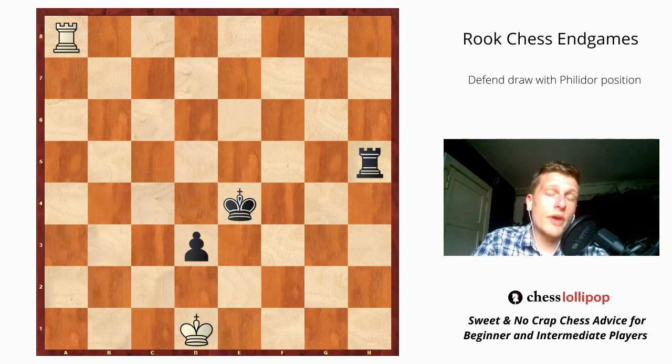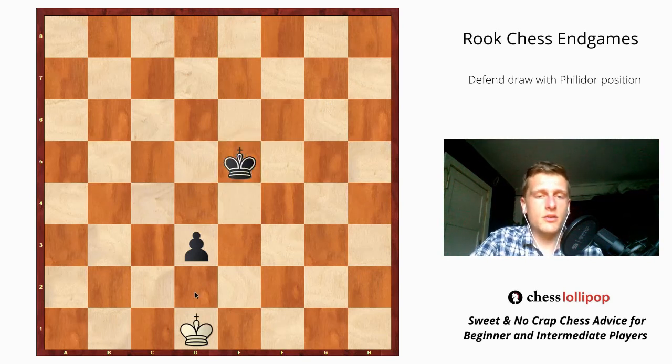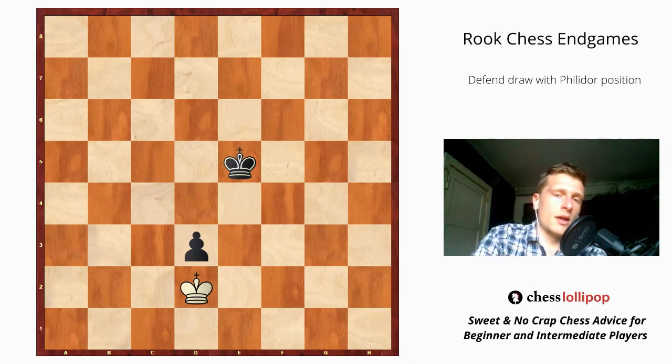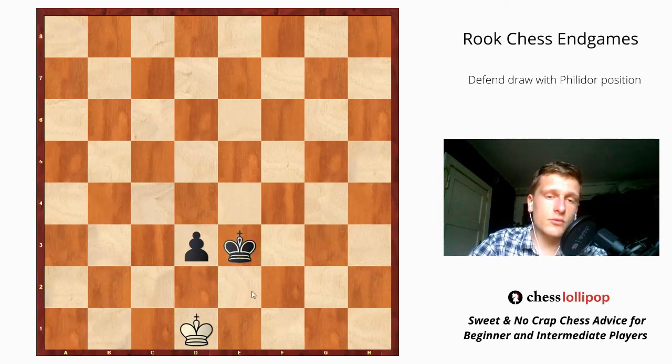Unless black wants to exchange rooks — after rook e8 they play rook e5 or something like that, then we exchange rooks, play king d2, and after whatever move, king d4 or king e4, we play king d1. You should always focus on the pawn — when there is such a position, you go to the first rank, look straight at the pawn, and after king e3, you go king e1 and there will be a stalemate.